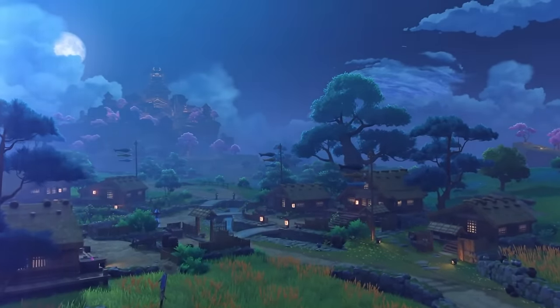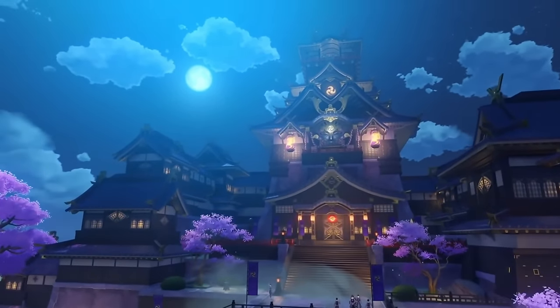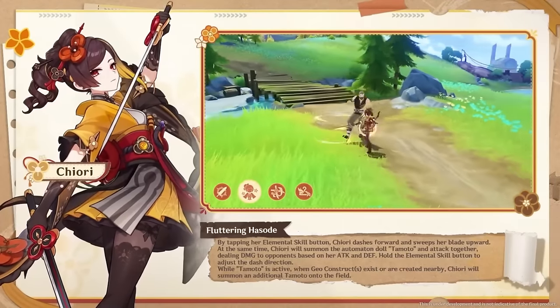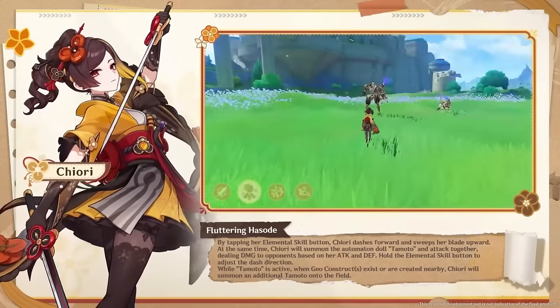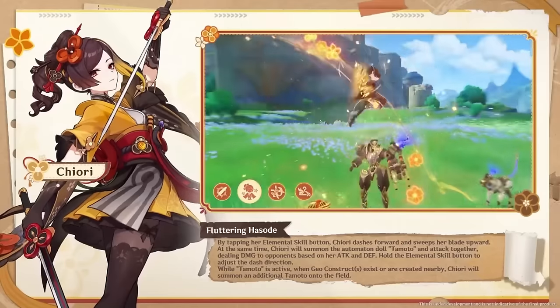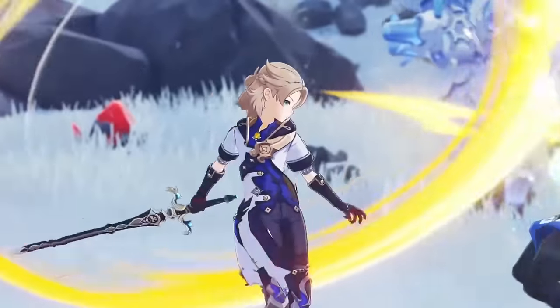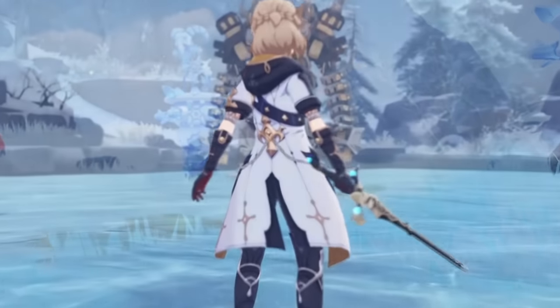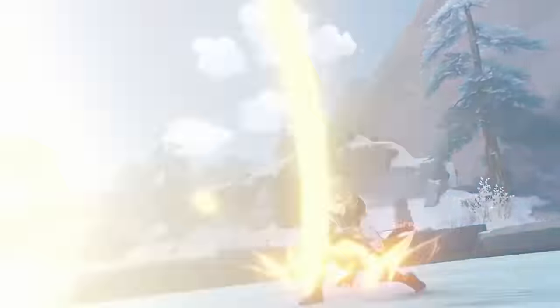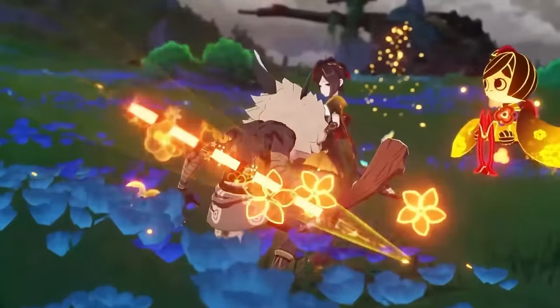Before we go on to the burst, there are a couple of things about Tomoto that weren't clearly specified but would be very interesting to know. For example, how much range does Tomoto have and is there any chance we can reposition them? If not, is Tomoto a stationary Geo structure that also breaks if a boss walks over it? If you play Albedo and place down his flower, this has always been a huge pain, especially in Abyss or boss fights, when the boss walks right over it and you have to replace it because it broke.